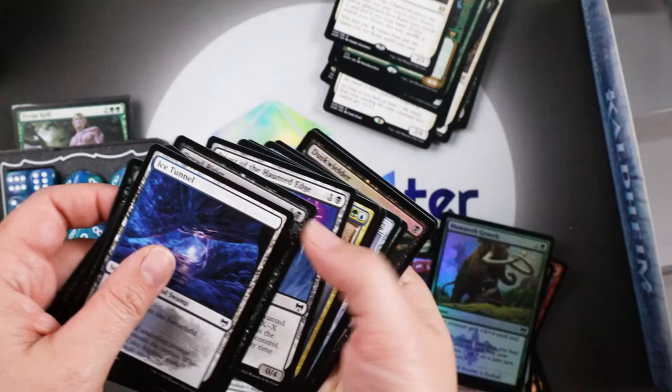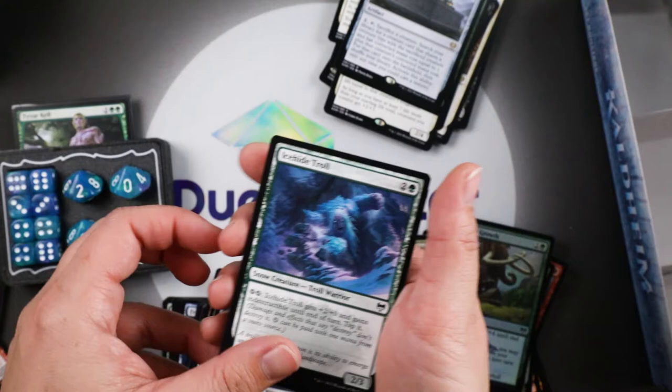Pyre of Heroes — our second one. An Ice-Hide Troll. Dusk Wielder. Two more packs — getting down to it, guys, almost done.